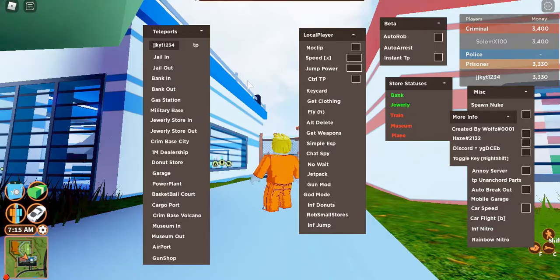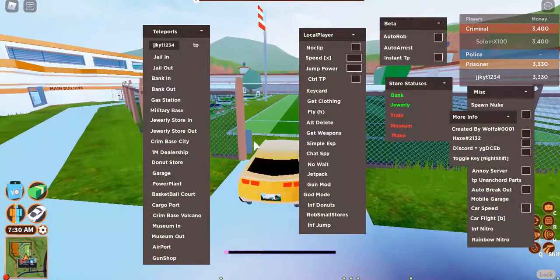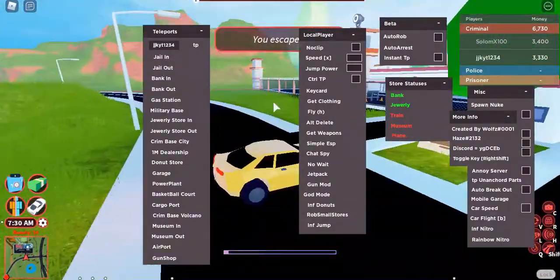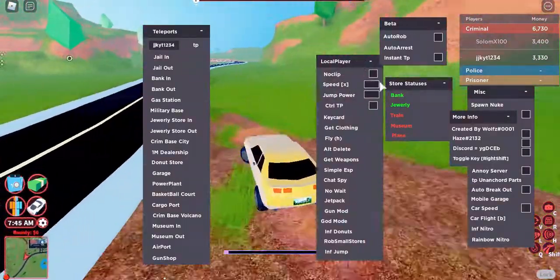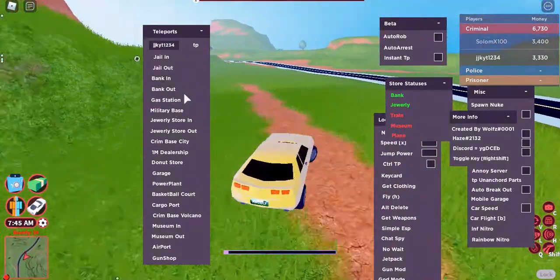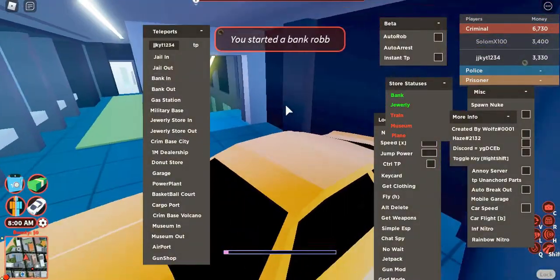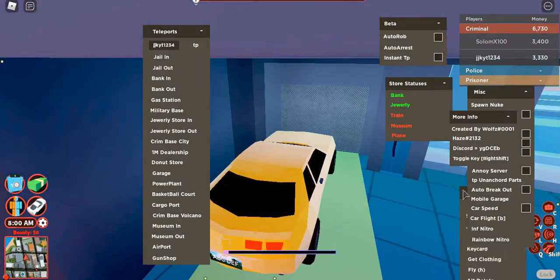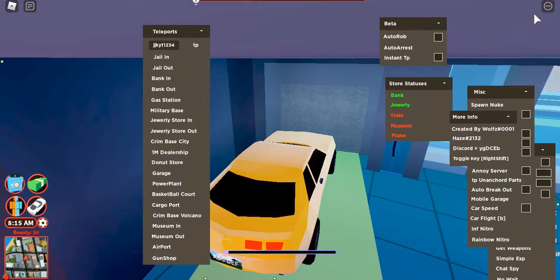Back into the video. I wasn't sure what these did because they seemed broken, but now I see — you have to be in a car first. It TPs you with the vehicle so you can teleport out of areas using the vehicle. So 'bank in' — and look, I'm inside the bank already. This is so easy to get money.